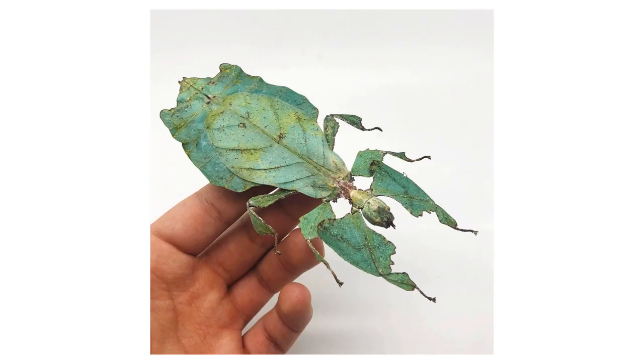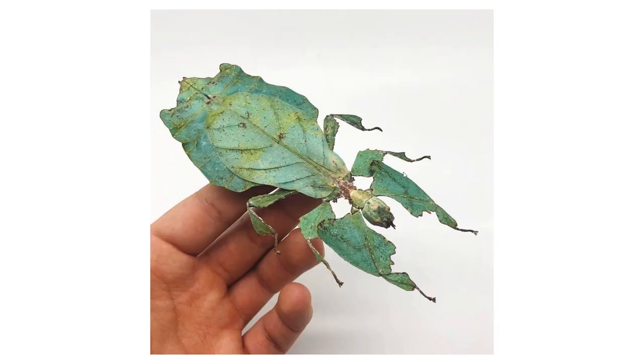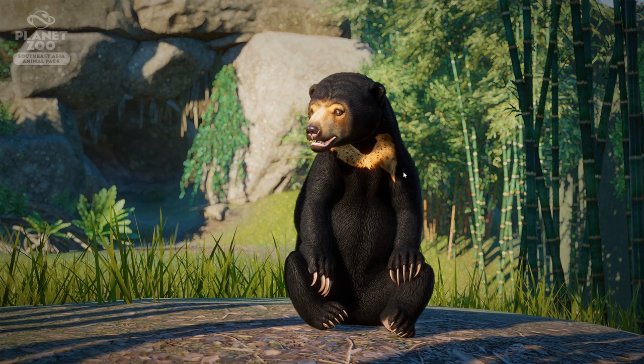Next is the Malayan giant leaf insect. You've probably seen these before — it's really interesting to see how they'll make the looping animation, since these animals don't move much, but when they do it looks very funky. I think this is a fun exhibit animal and I'm genuinely excited to build a creative exhibit for it. Should be really interesting.